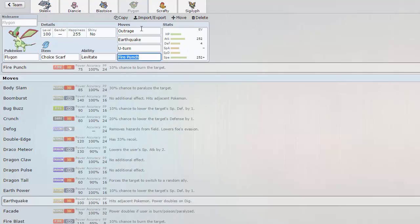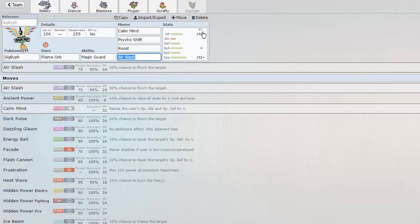We've got a Scarf Flygon on here which is really cool — it gives us initiative with U-Turn, Earthquake, Outrage, and Fire Punch to hit Steel types. And finally we have Siglyph here, because the team — this was originally a Meloetta on the team that I picked off of the forums — and I decided to switch it out for a Siglyph. It was one of the suggestions on the thread.